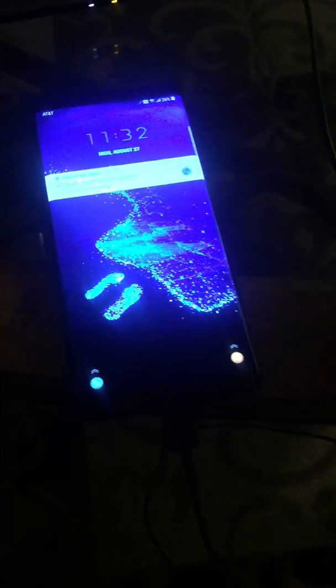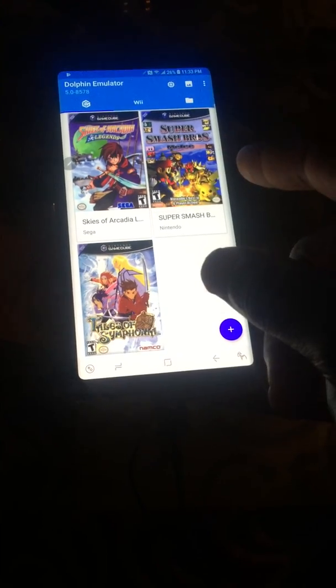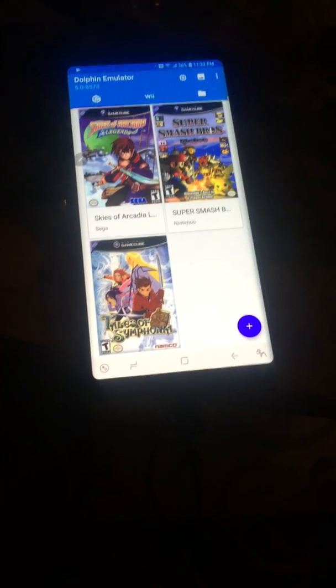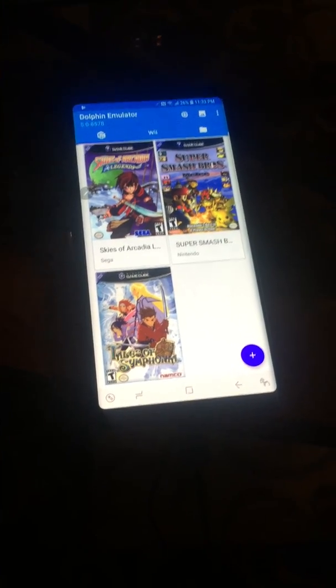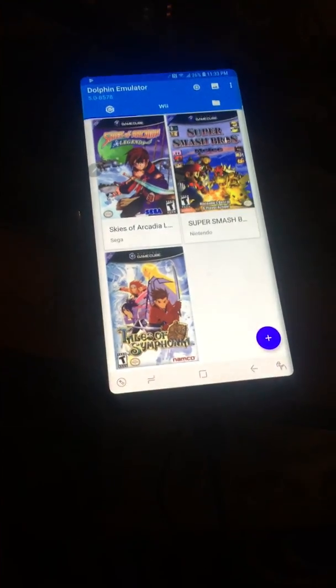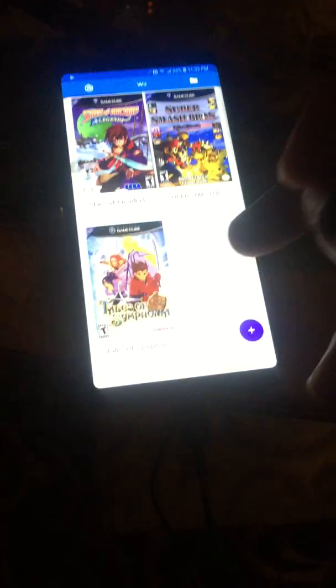I'll be using Dolphin, and with Dolphin I have Smash Brothers, Skies of Arcadia, and Tales of Symphonia. If you don't have the Dolphin emulator, it's actually in the Play Store. You can get a running version — 5.0-8578 — it should have the latest version already there.